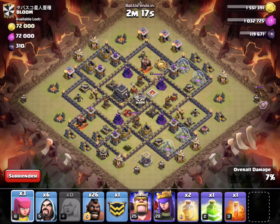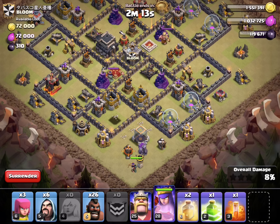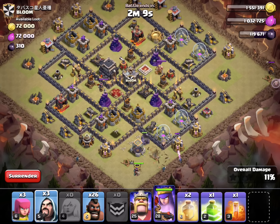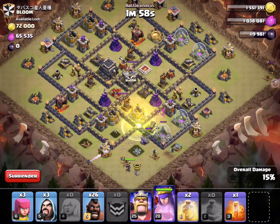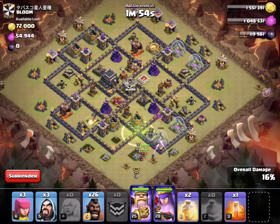She started healing. Alright, golem going down here — get that queen down, wizard wizard wizard. Everything good. As soon as that starts going down we'll drop the jump, get right in there. Jump spell and the king — get in there king, get that queen aggroed.